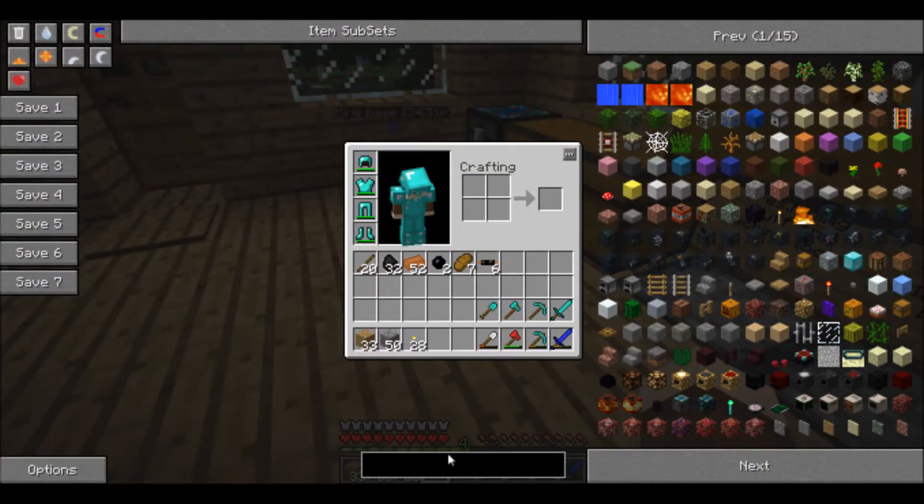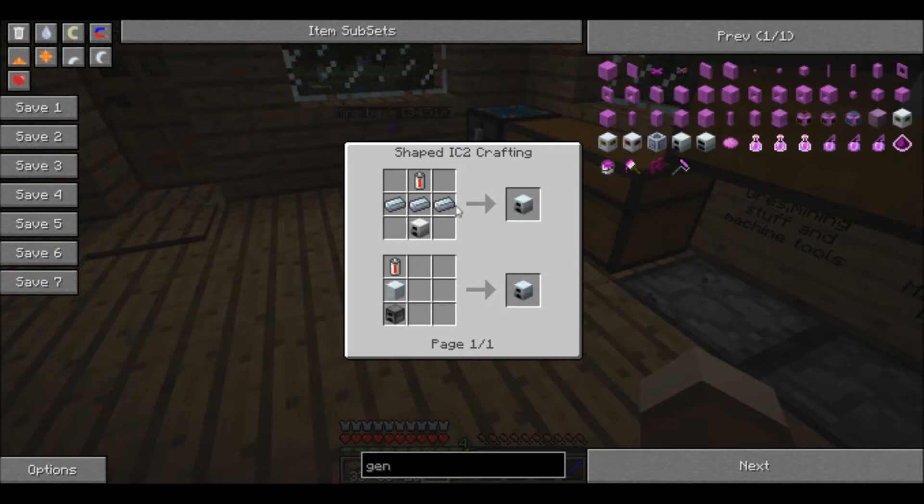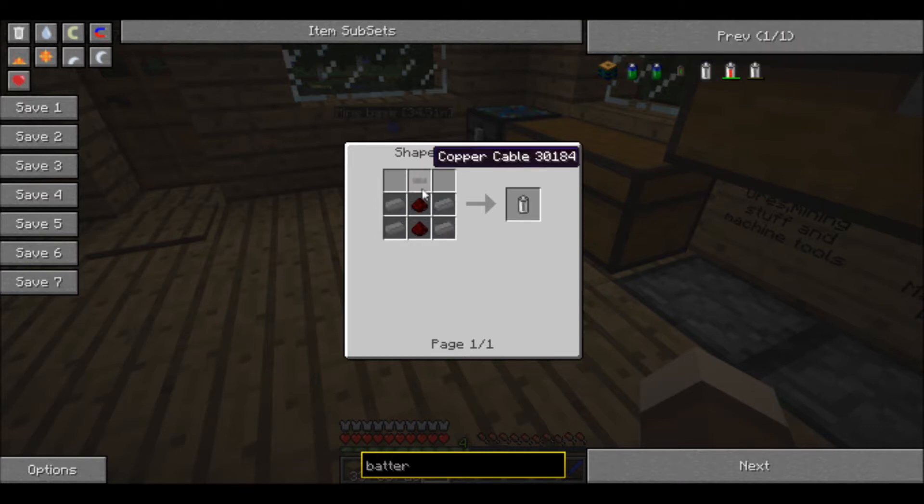First machine we're gonna make — I'm so excited. We're building a generator. So we need refined iron. I think this is easier to build, it doesn't use up as much iron. Even though I'm gonna have to make refined iron. I don't make an RE battery... you need to make a battery. One of these fellows — you need a copper cable, two redstone. How many should I make? Just a couple, just in case.